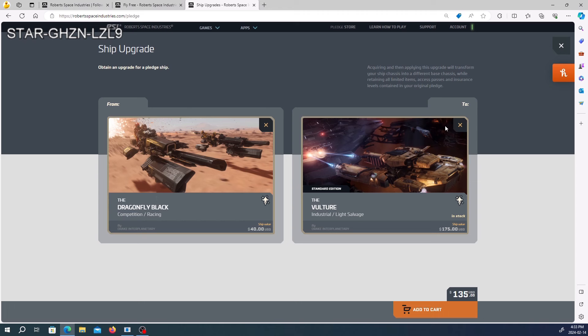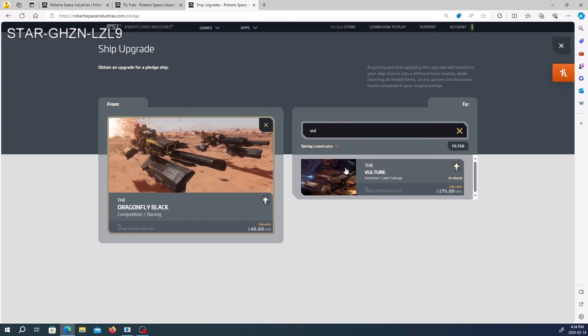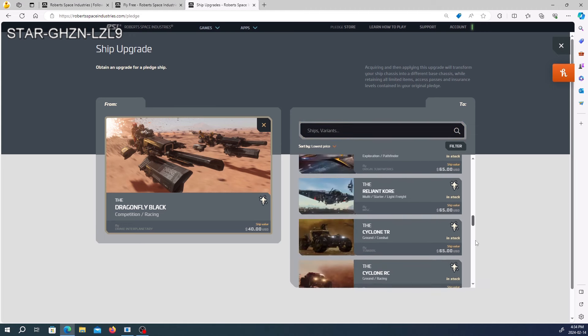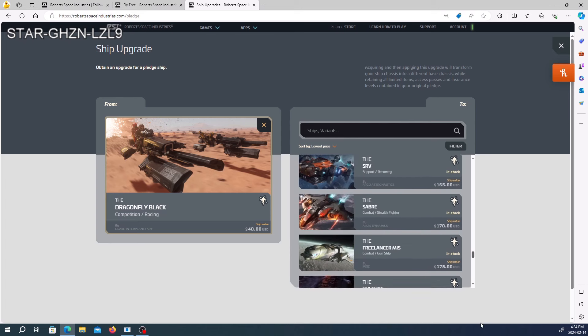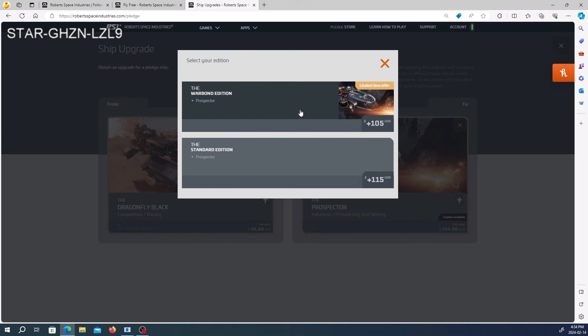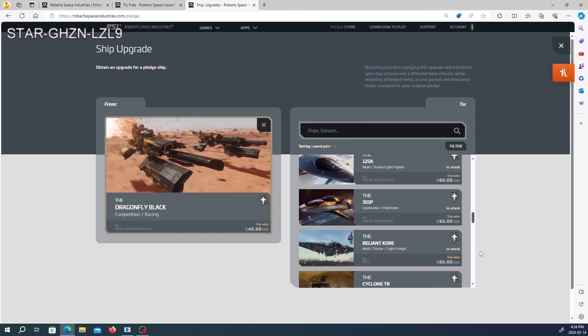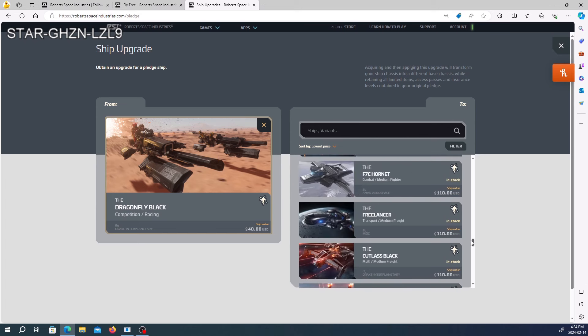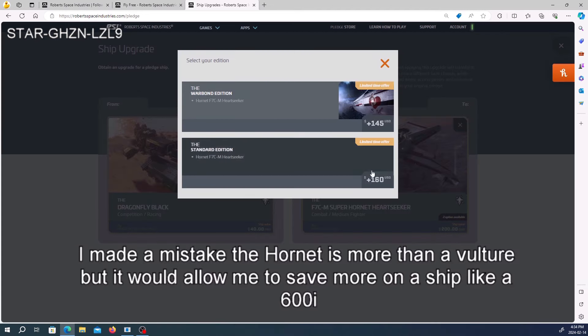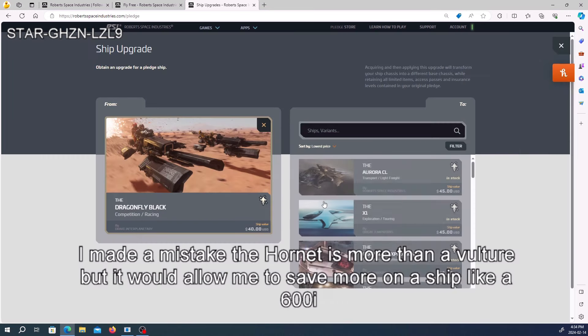There are other ships to look through, and sometimes you can find ships available at a war bond price. For example, the Prospector — I could pay $105 instead of $115, saving $10. Then after that, say the Hornet: I could pay $145 instead of $160, save that money, and then upgrade it to the Vulture, saving as I go. That's ship upgrades and CCUs in a nutshell.